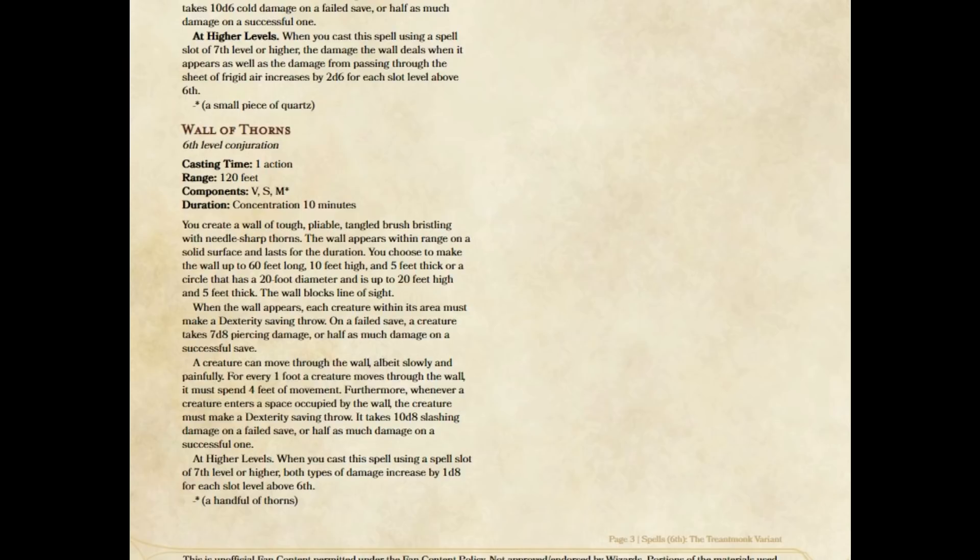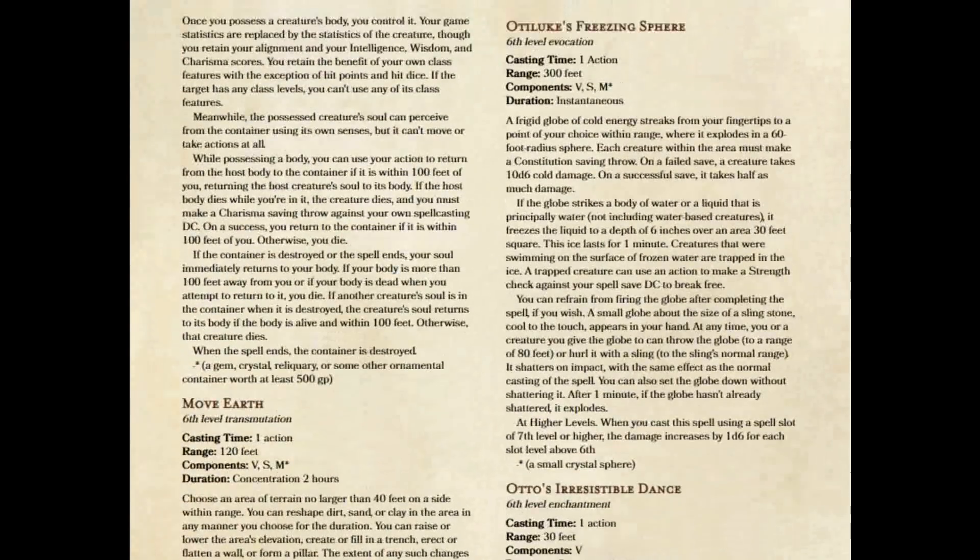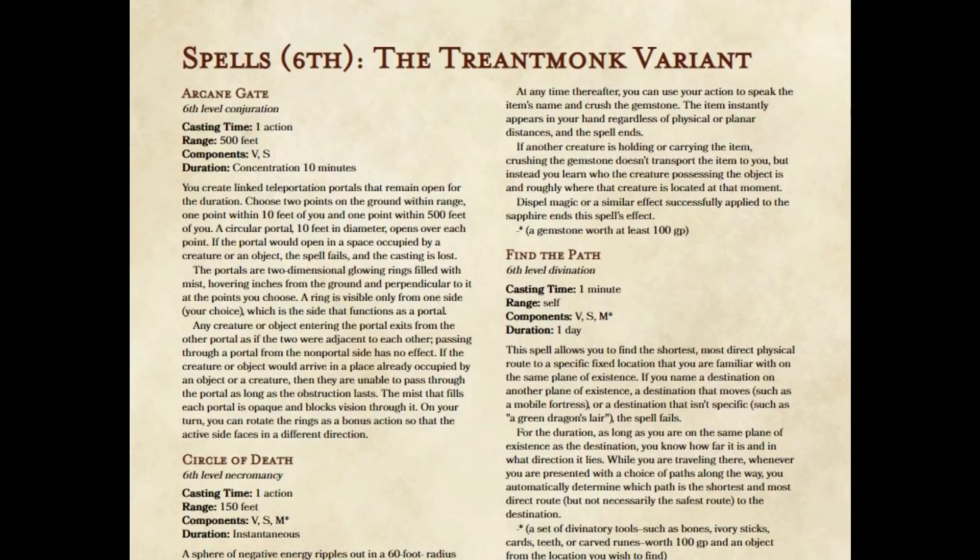So the change is: we're no longer giving damage at the end of your turn, but you take damage every time you move through the wall — for every square you move through, you take the 10d8 damage again. At higher levels, when you cast this spell using a spell slot of 7th level or higher, both types of damage increase by 1d8 for each slot level above 6th. That is all the changes for 6th level spells. Next week I'm returning to feats to go through some revisions to my feat variant, and then we'll talk about 7th level spells the following week. Until then, sit back, relax, and have some fun — because D&D is for everyone. Thanks everyone, and I will see you next week.